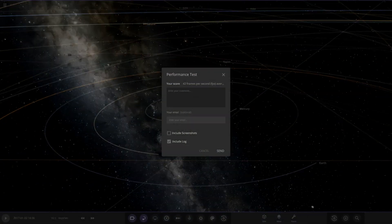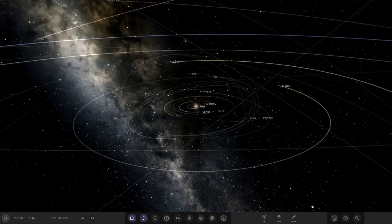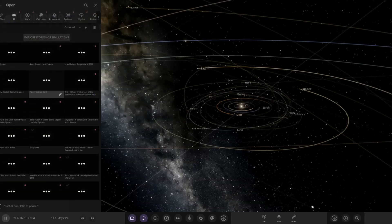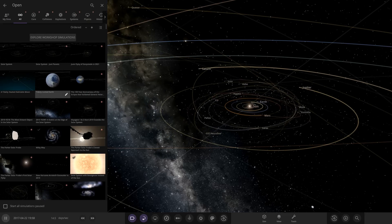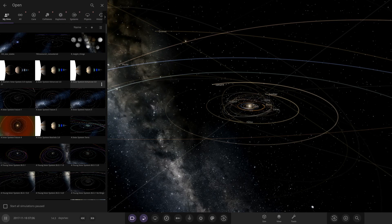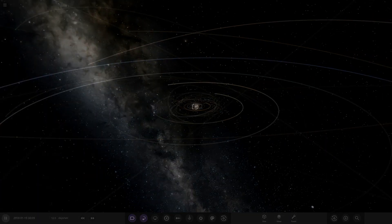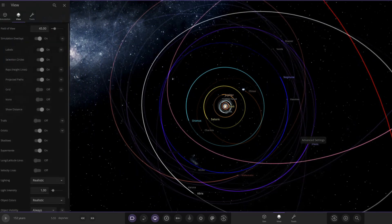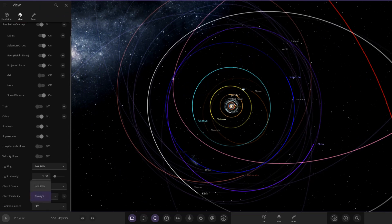We got 42 frames per second on the performance test — still on a slight decline from the previous episode. Let's navigate to the enhanced solar system to try out the new object visibility setting. Going to the view settings and looking for object visibility — I've never actually used this setting before, so this will be interesting.